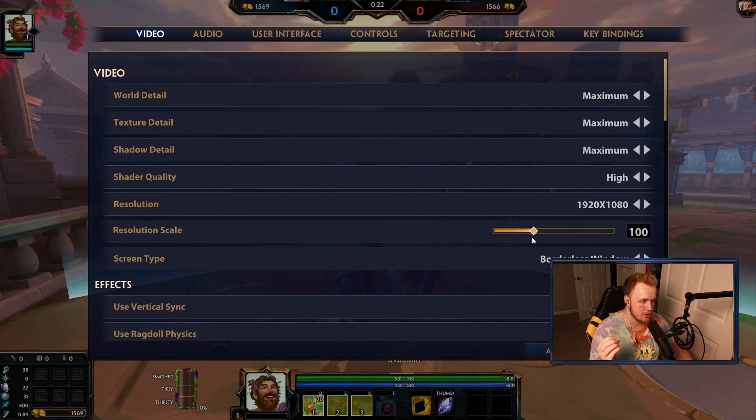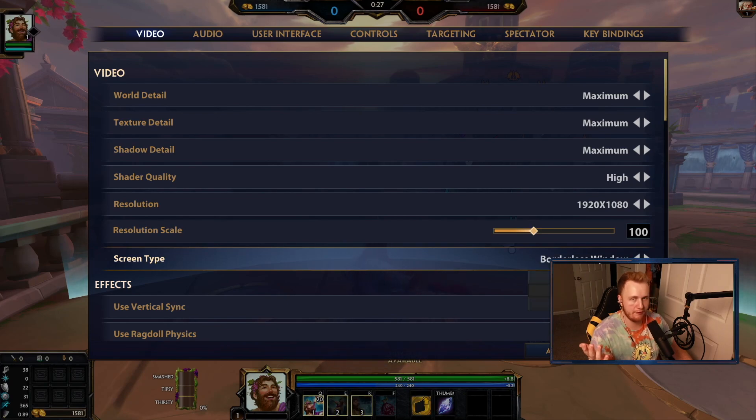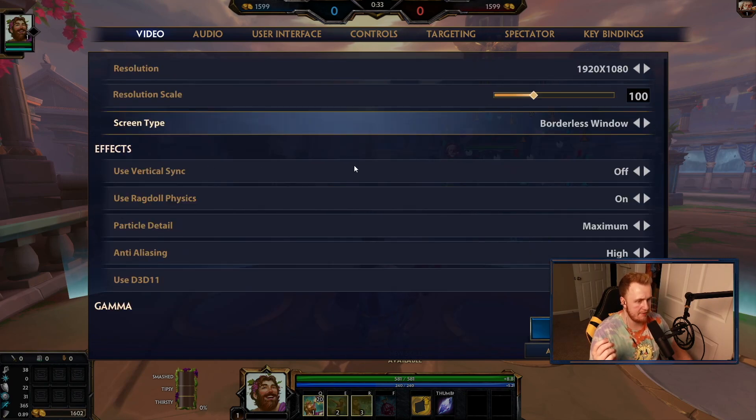Resolution scale is 100, and borderless window — I don't know why, I'm just a fiend, I forget to turn it off. I sometimes do full screen for SPL sets but I don't know how important the effects are. I have vertical sync off, ragdoll physics on.